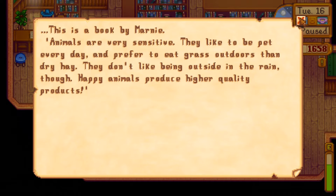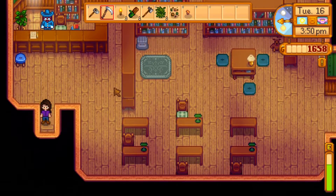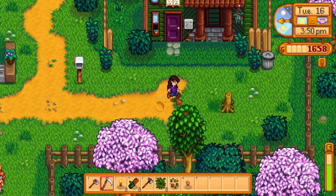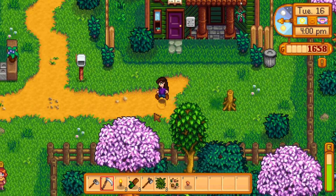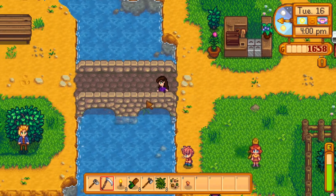Animals are very sensitive — they like to be pet every day and prefer to eat grass outdoors rather than dry hay. They don't like being outside in the rain though. Happy animals produce high quality crops. There we go, that was the book! Now that Penny is not watching, let's check the trash can. And now we are heading to the beach.